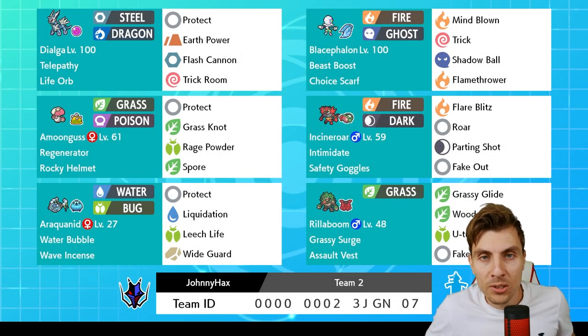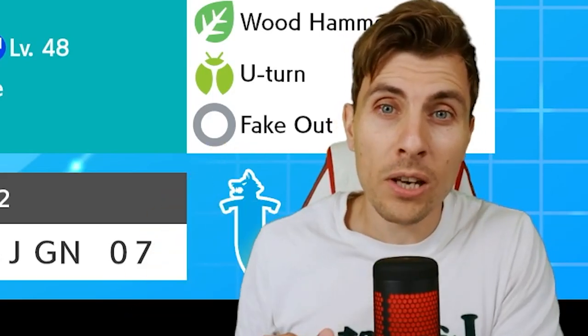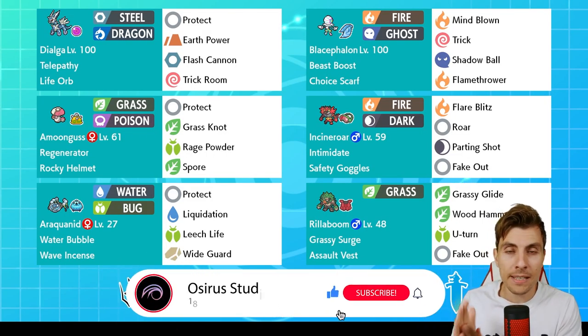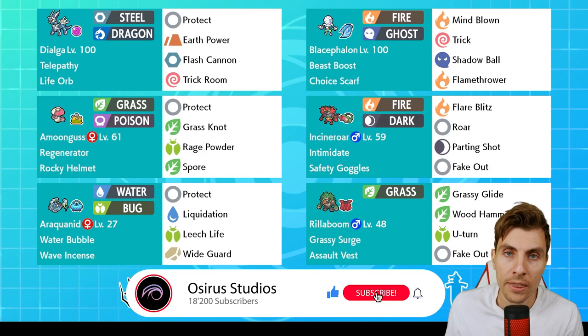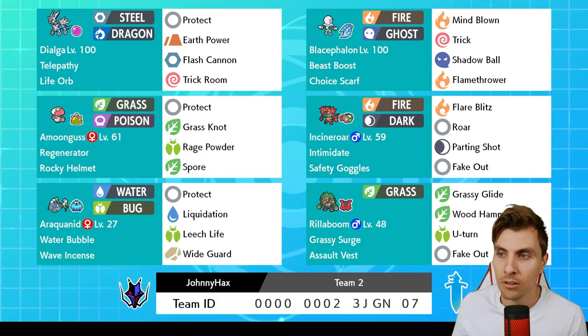Hello friends, welcome back to another episode here on the channel. I hope you're all doing great as always. For anyone new to the channel, my name is Lee, also known as Osiris. In today's episode we're continuing on with our VGC Series 10 content, featuring another rental card team from my good friend Johnny Hacks. He has provided teams before on the channel which we've always enjoyed featuring.